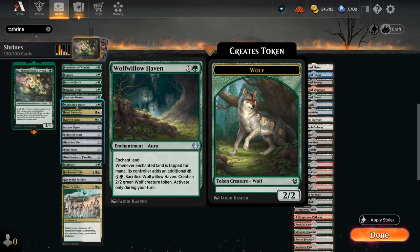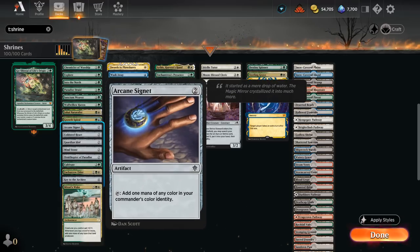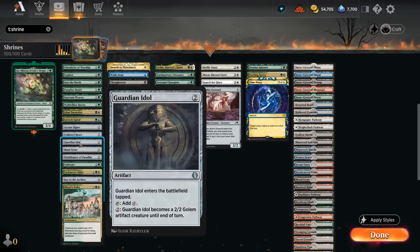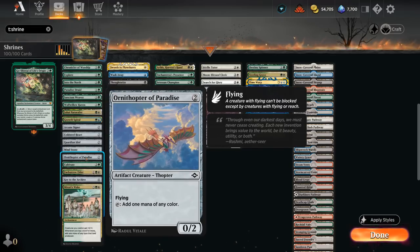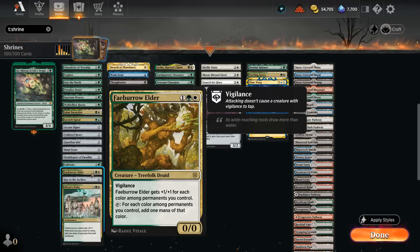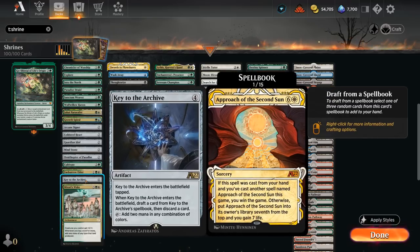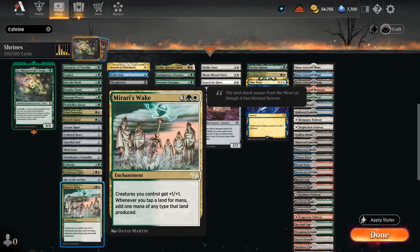Wolfwillow Haven is an enchantment itself making additional green mana. Nissa's Naturalist gives our enchantments a 1-mana discount. We've got 2-mana ramp artifacts with Arcane Signet, Cold-Sea Heart, Guardian Idol, Mind Stone, and Ornithopter of Paradise. Cultivate at 3 mana finds 2 basics. Faeburrow Elder can tap for up to 5 mana if we get all 5 colors in play. Key to the Archive lets us draft from the spellbook, potentially finding powerful cards like Time Warp, and Mirari's Wake doubles the mana from our lands.